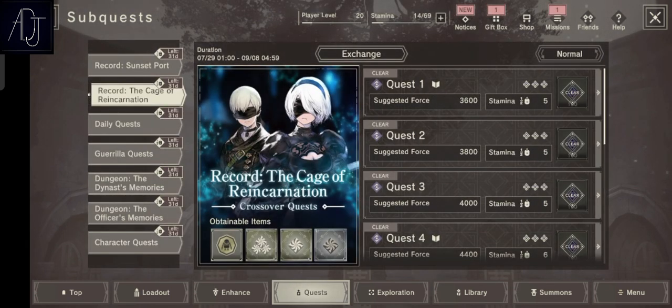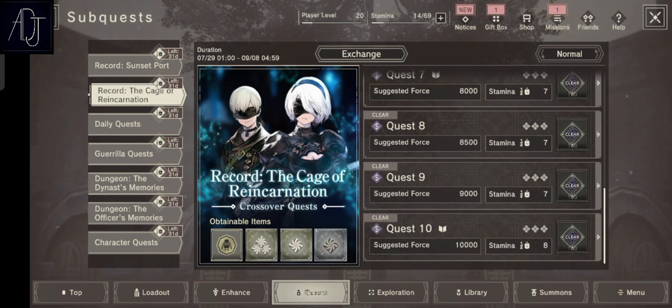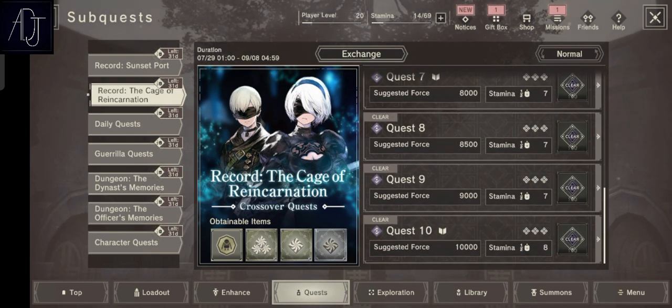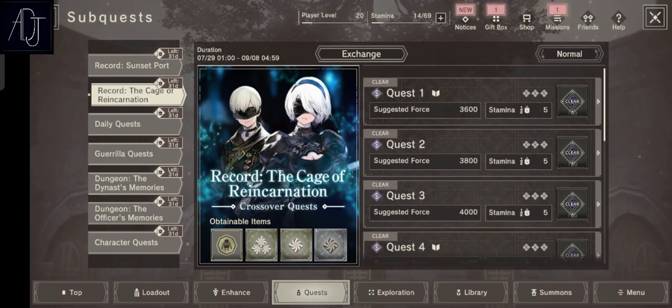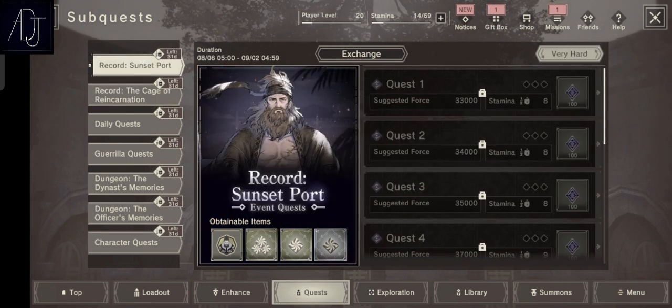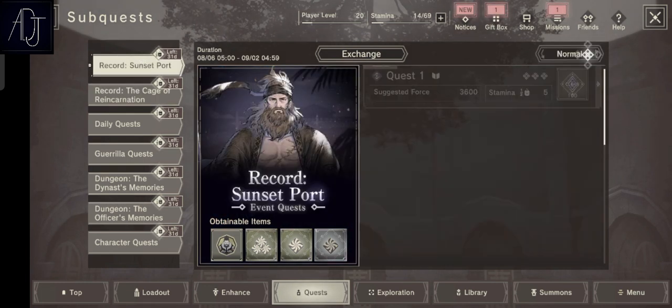Especially if you have a story event like this one — the Cage of Reincarnation, the collaboration with NieR: Automata. We have 10 stages here, and for each difficulty — normal, hard, and very hard — that's a total of 30 quest stages, and each stage will give you around 140 gems if I remember correctly.